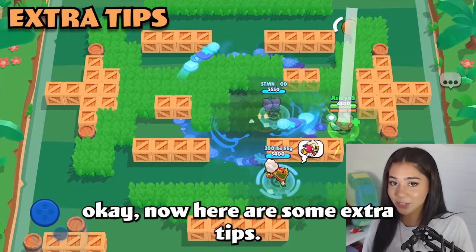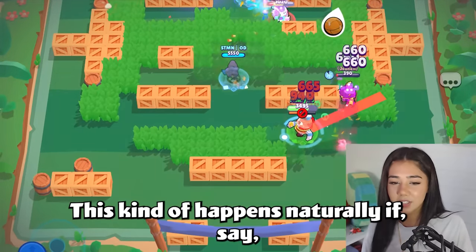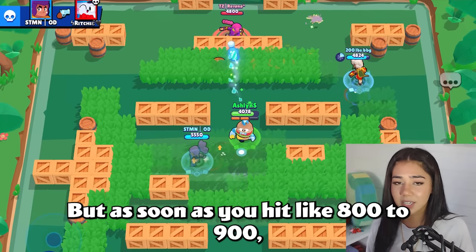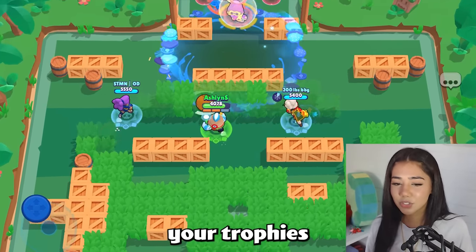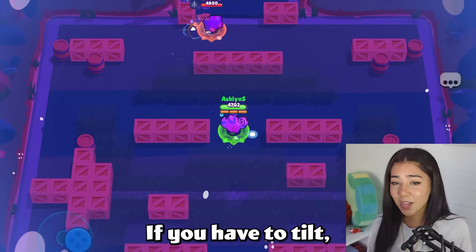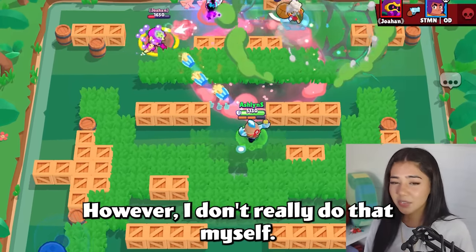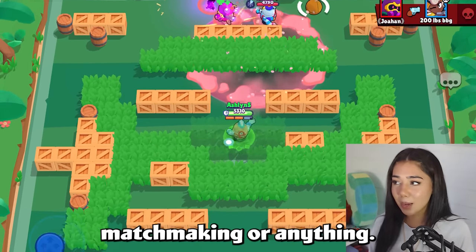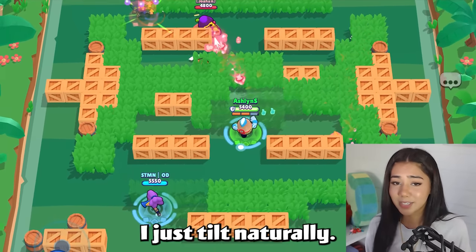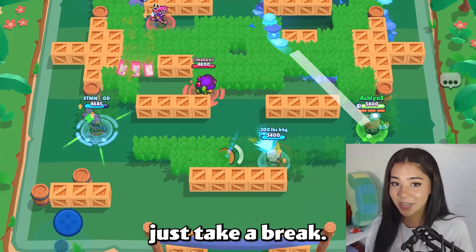Here are some extra tips. If you know you're good at a certain trophy range, try to stay in that trophy range. This kind of happens naturally — if you're good at say the 600 to 700 trophy range but tend to lose trophies at 800 to 900, games at lower trophy levels are also a lot faster, so it might be smarter to just stay in that range. If you have to tilt it might be a good idea — I've seen a lot of people tilt on purpose just for that reason, though I don't really do that myself.